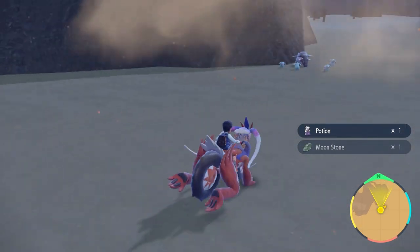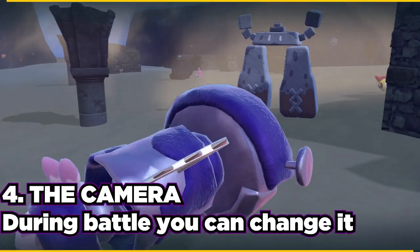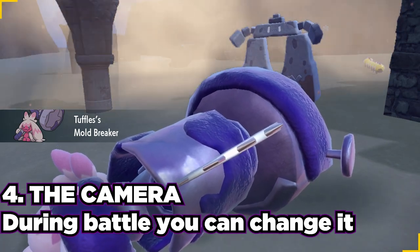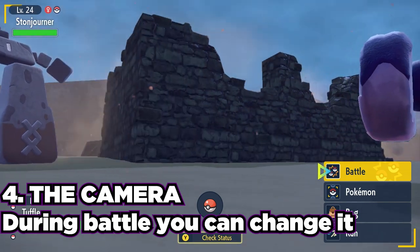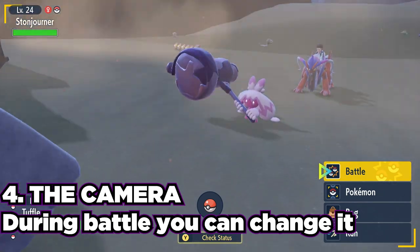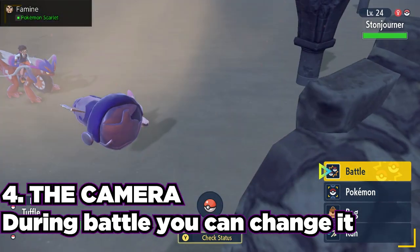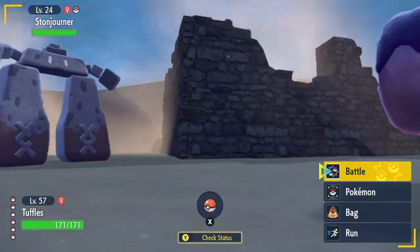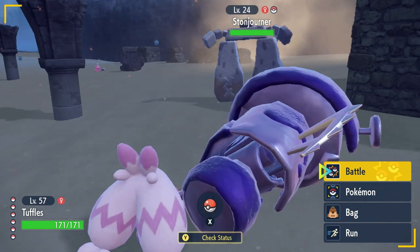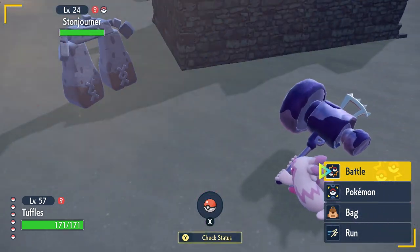Tip number four: the camera. When you are in a battle, the camera is a free-roam camera allowing you to see whatever you want in the battle. But if you ever want to go back to the traditional camera angle, you can simply click in the R button on your Joy-Con or pro controller, and by clicking it in, this will return you back to that traditional camera.